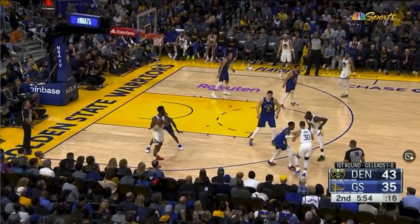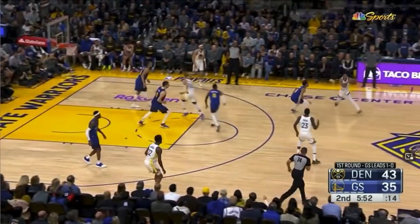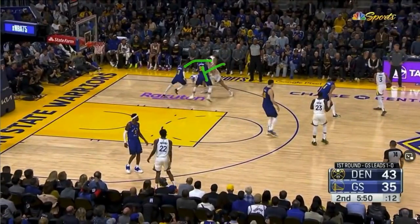So things started a little bit awkwardly. Entry to the post. Steph gets cross-screened from Draymond, and he cuts straight down the middle. But Wiggins' pass had too much mustard on it, and it deflects off of Steph. Luckily, Jordan Poole is right there. They're just going to flow this into a quick split. Steph and Klay run towards each other. One man dives, one man pops. Klay sets a pin-down screen for Steph coming around.